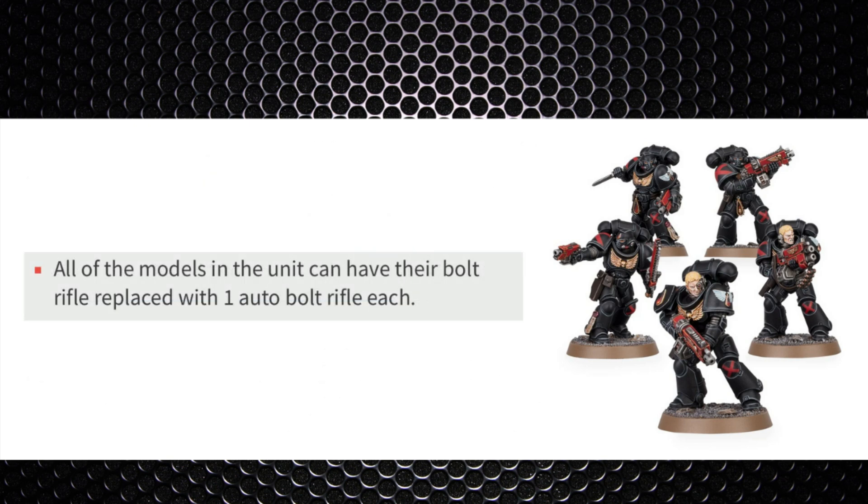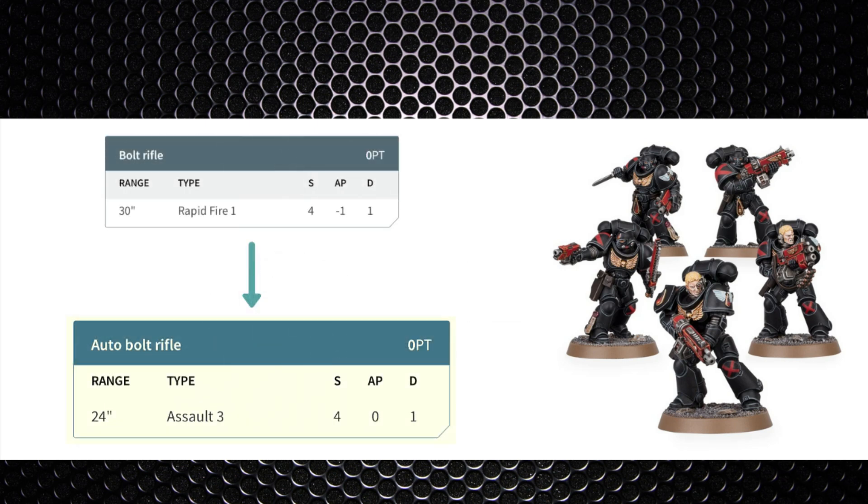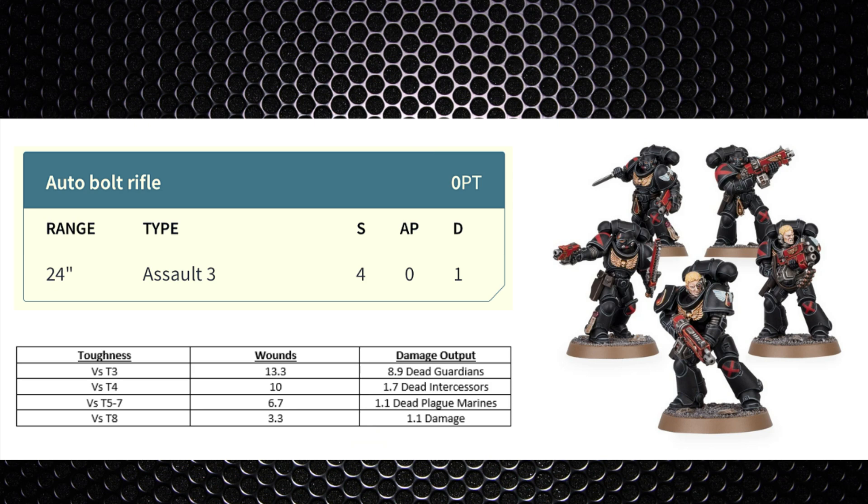The first upgrade option is to replace bolt rifles for all models with the auto bolt rifle. This lowers range to 24 inch but gives 3 shots per man. It's Strength 4 with no AP and 1 damage, so you sacrifice range and AP but get three times as many shots. It's an Assault weapon so no double shots from Bolter Discipline, but you can advance and fire with a -1 to hit. A 10-man unit now has 30 shots: against T3 that's 13.3 wounds killing 8.9 guardians; T4 around 10 wounds killing 1.7 intercessors; T5-7 about 6.7 wounds killing 1.1 plague marines; and T8 about 3.3 wounds. Much better volume of wounds but no AP, so saves are easier to make.